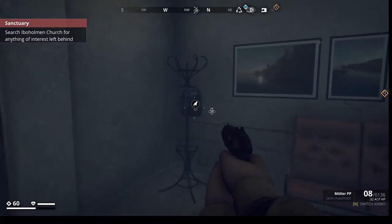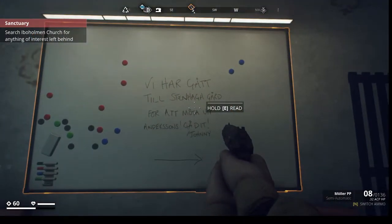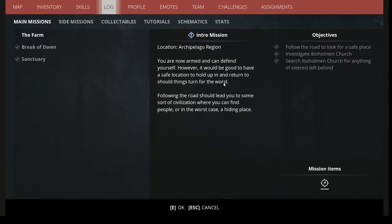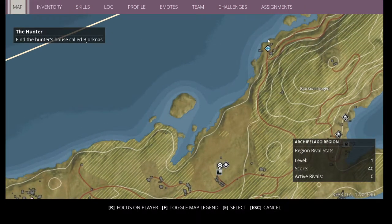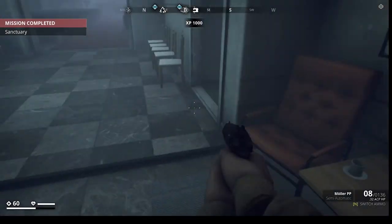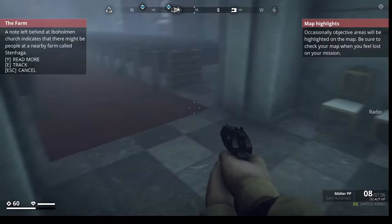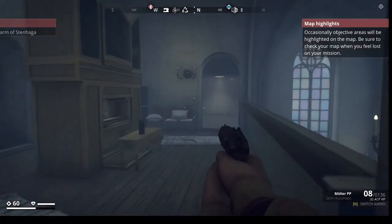We managed to sneak in. That's actually not my panache — I'm not really the sneaker guy; I prefer to come in quickly and sloppily. We have gone to the Steinhaga farm to meet up with the Andersons. So they went with the Steinhaga farm. I started reading that in Swedish. So there's the hunter mission, and once we actually get there, that will probably be the next mission. A note left behind at the Ibo-Holman church indicates there might be people at a nearby farm called Steinhaga.